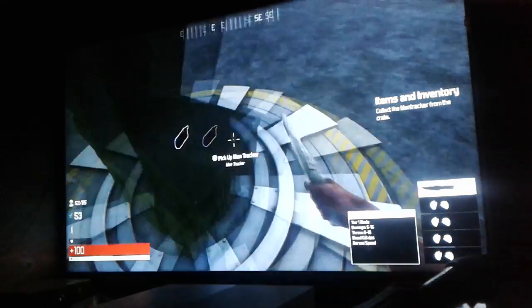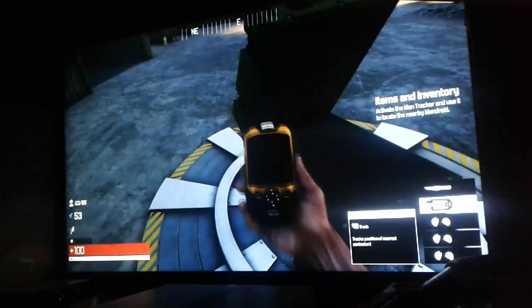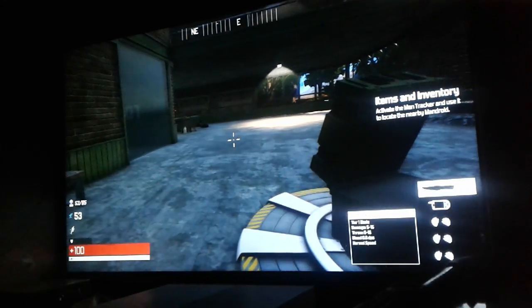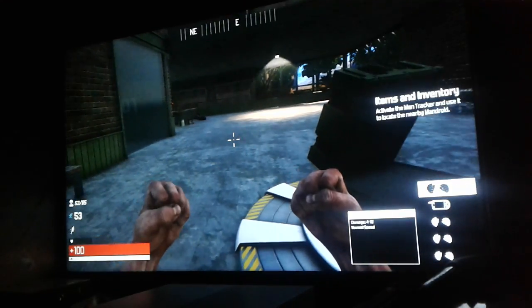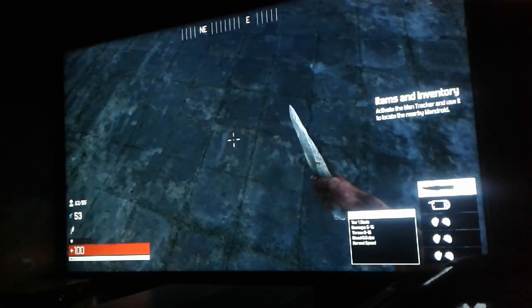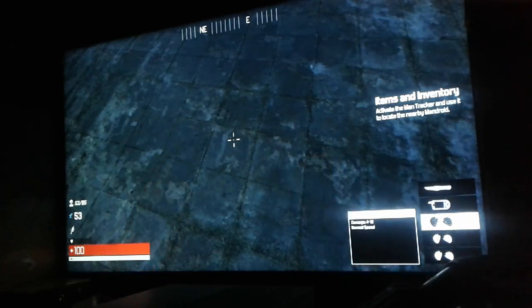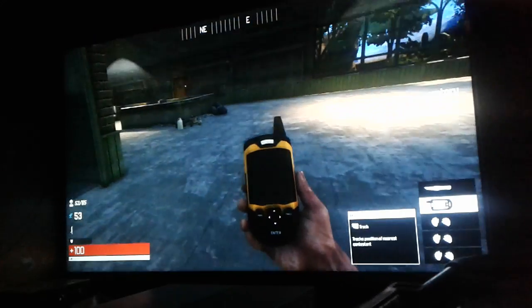Activate the match tracker. The display shows the direction and distance to the nearest player — or in this case, the nearest android. I just got rid of my knife. Oh wait, no, there it is. D-pad.